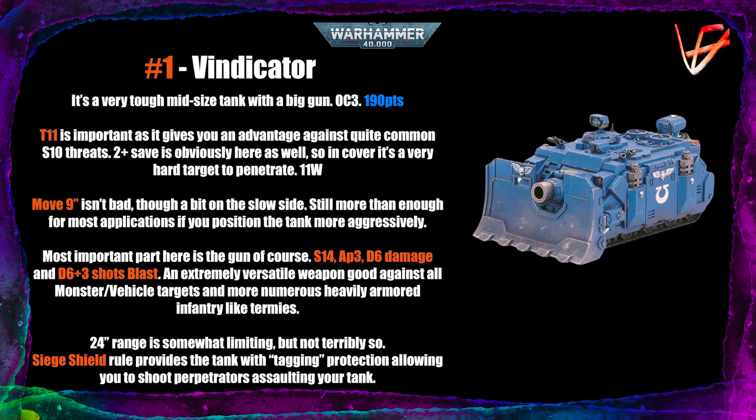Lastly, the Vindicator. I still don't understand why so few people use this tank — I've been talking about it for a while and I think it's a forgotten piece of very good tech that more rosters should be using. Yes, there's the Lancer and yes the Lancer has an advantage in range, but the Vindicator should be in many more Space Marine lists. It's a very tough mid-sized tank, relatively easy to park behind ruins. It has OC3, Toughness 11 — important because there are a lot of Strength 10 threats out there.